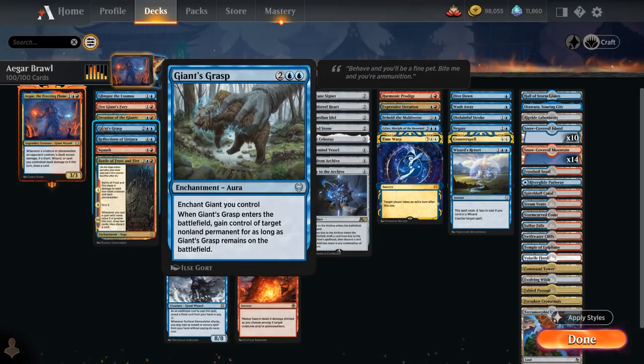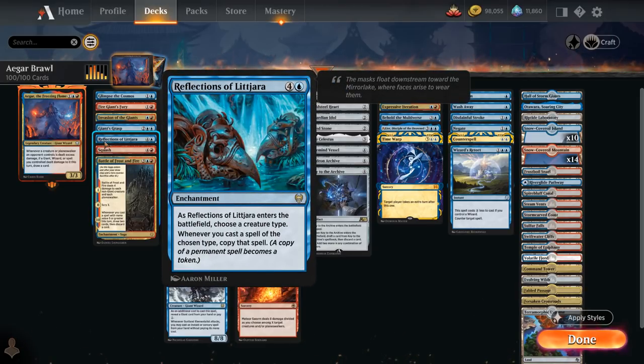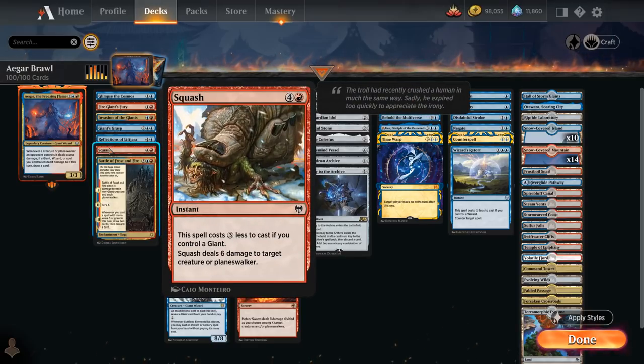Giant's Grasp is a 4-mana enchantment aura that enchants one of our giants; when it enters, we gain control of target non-land permanent for as long as Giant's Grasp remains on the battlefield. It can be a bit risky if the opponent removes the enchanted creature, but it's generally best played when the opponent is close to empty-handed. Reflections of Lejara is a 5-mana enchantment that essentially doubles any giant we cast as a creature token. And Squash gets a 3-mana discount if we control a giant, so it's just 2 mana at instant speed to deal 6 damage to a creature or planeswalker — guaranteed to deal excess damage with Agar.